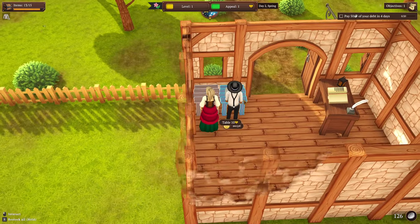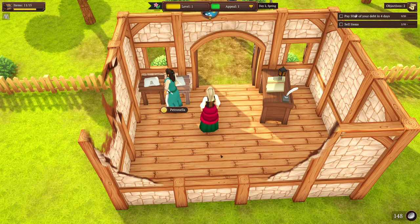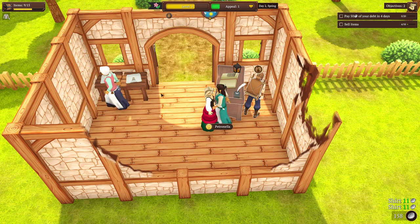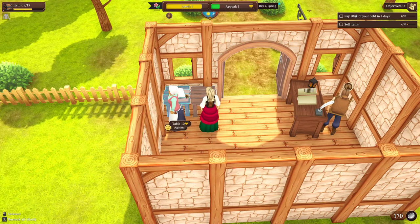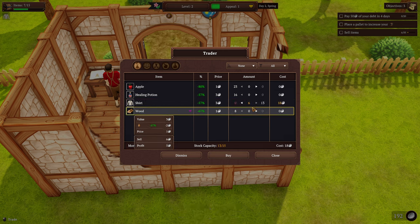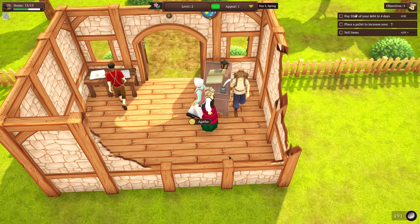What that does is set our specialization in stone essentially, because I'm not using multiple products. If I had started by putting down shirts and an apple, people are going to come here looking for clothing and for food. Now that sounds great, but that means I'll always have to have both of those items available at any given time. Or if I run out of stock, people will ask me for them. But because I'm only going to do tailoring to start, that's my only shop specialization - clothing - so that's all they're going to ask for.